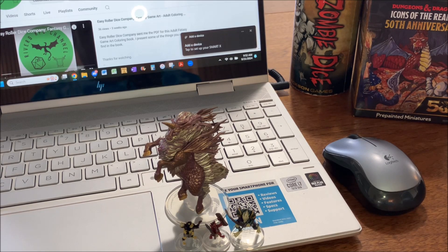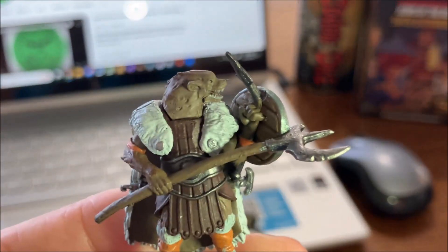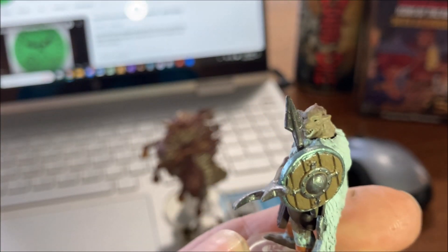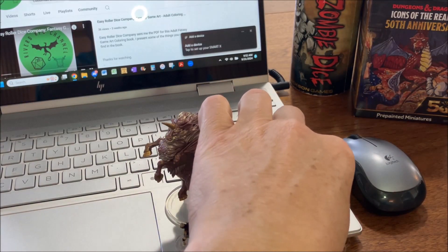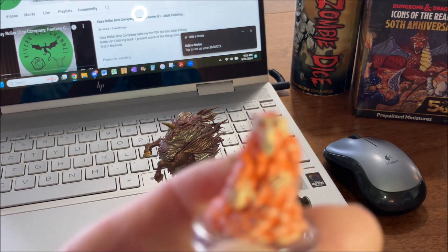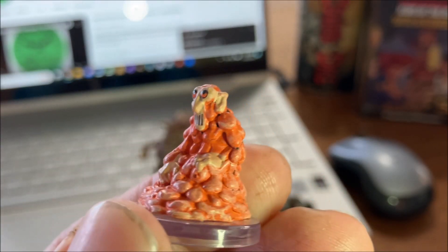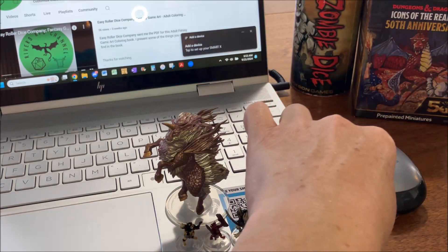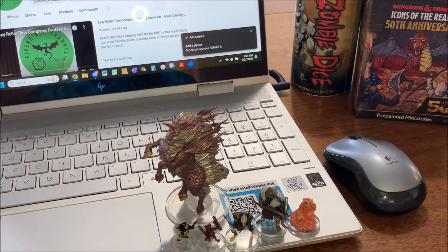In the second box, I got the 1e gnoll — he's pretty cool, got the spear going on, shield up. Then I got a 1e lemure. I like the 1e over the 5th edition lemure myself, that's just me.